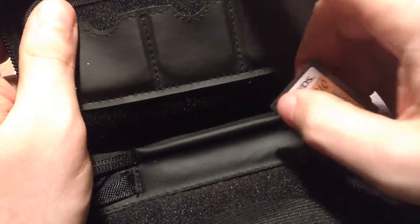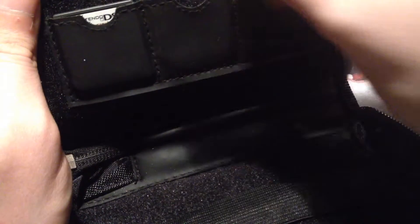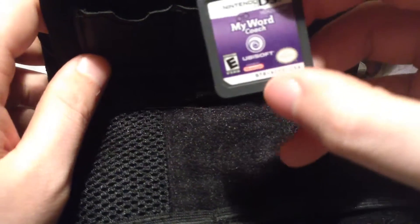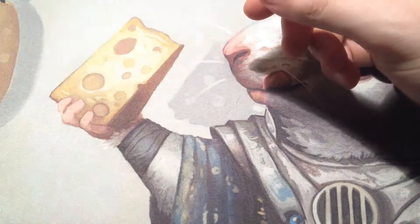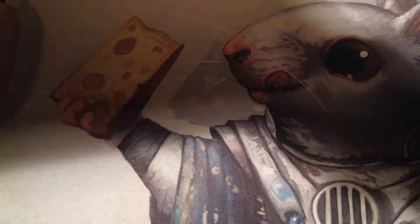I found this red case that had a bunch of games in it, stored in these little leather flap things. There were five in total: Scrabble, Brothers in Arms, which is a shooting game, and the browser for the DS — I already have that one. Also My Word Coach, which I didn't know they made — I thought they only made the language exclusive ones. And My French Coach. I know some of those are pretty popular; the Japanese Coach goes for a little bit of money, which is neat.